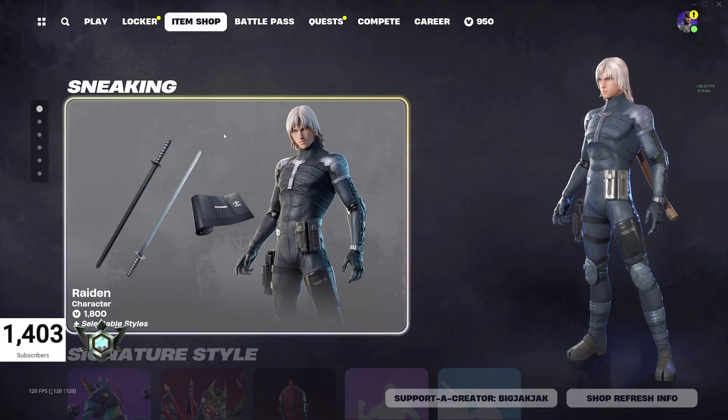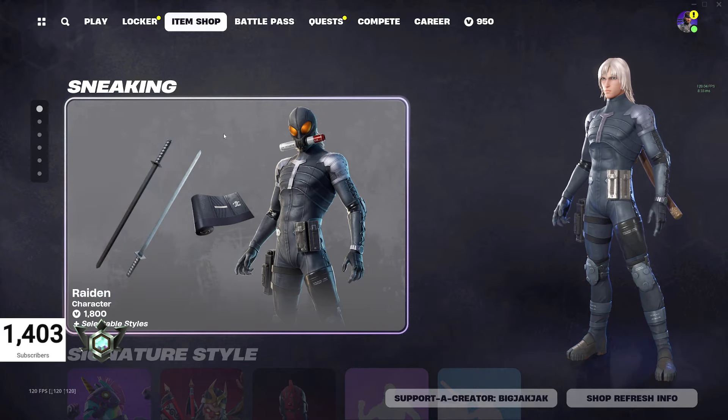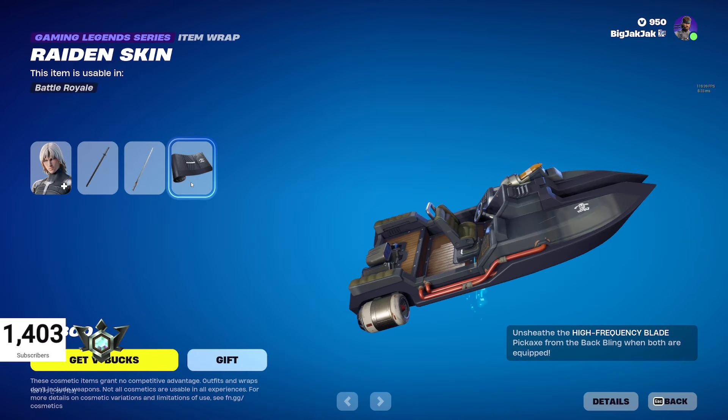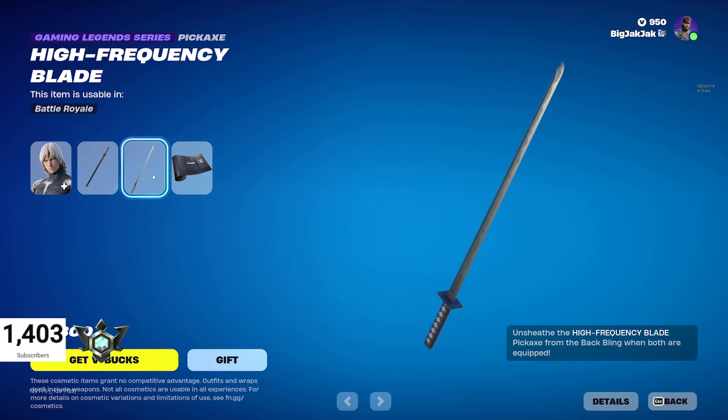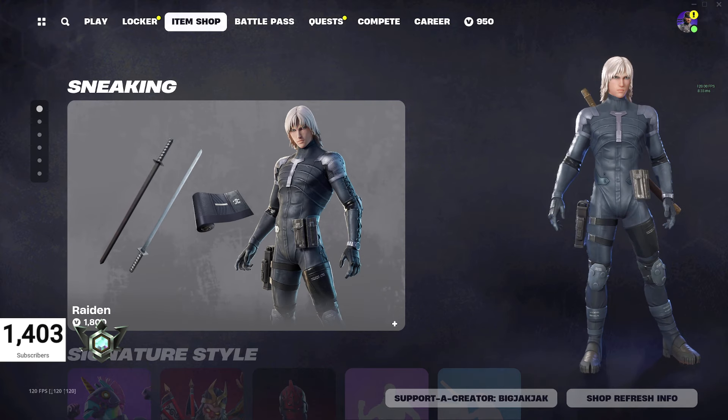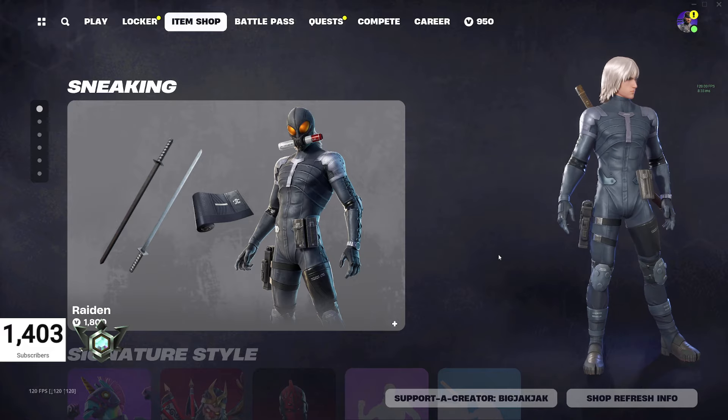Metal Gear has got another collab going on here with the Raiden character. $1,800 V-Bucks for this guy. He comes with his own back bling and wrap and has two different styles, and his own pickaxe. So it's kind of like a little bundle — actually a pretty smoking deal for $1,800 V-Bucks. I would recommend picking it up.